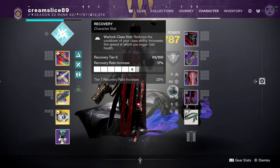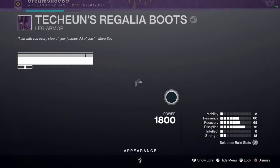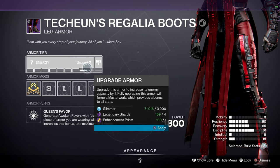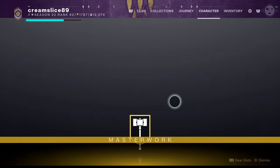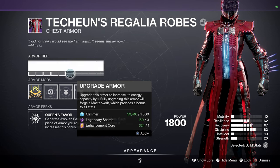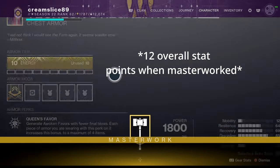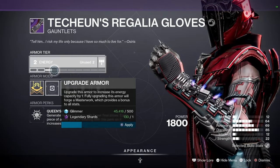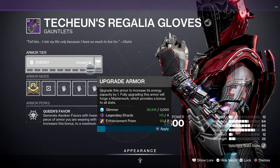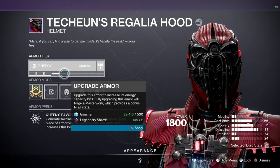As you can see with these three pieces, we have not masterworked anything and it's looking really good. Adding a masterwork to your items is going to add a stat distribution of 10 overall. Hopefully I've got enough materials to masterwork everything. This is the first part of how you achieve triple 100, and we haven't even taken into account the subclass benefits yet.